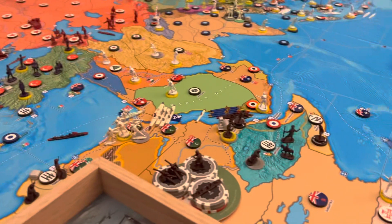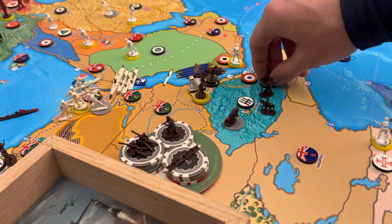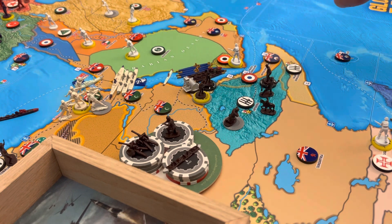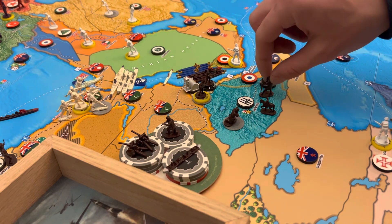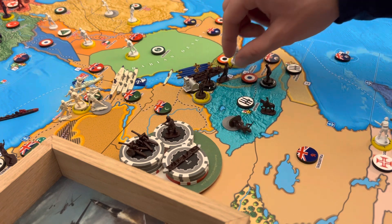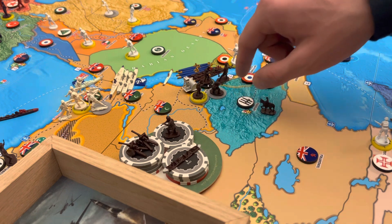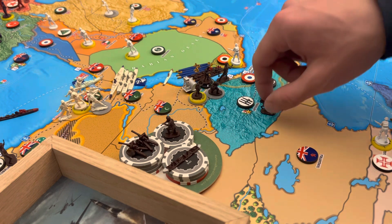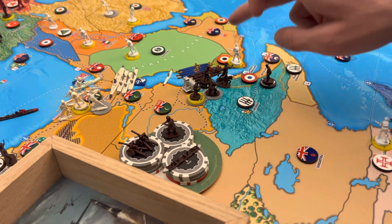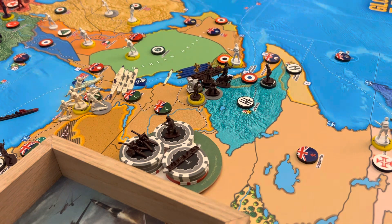Down here in eastern Africa, we are going to bring a colonial infantry up into Abyssinia. And then everybody else — that's 1, 2, and 3 infantry — they really are Italian, aren't they? No offense to all my Italian viewers, sorry guys. 3 infantry and a cavalry going into Eritrea, which brings us to a total of 3 infantry, 1 cavalry, 1 colonial infantry, and 2 militia there in Eritrea with the airbase.